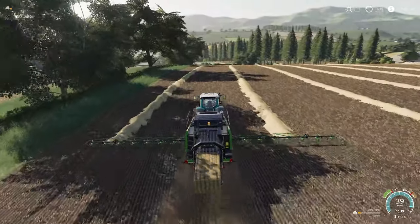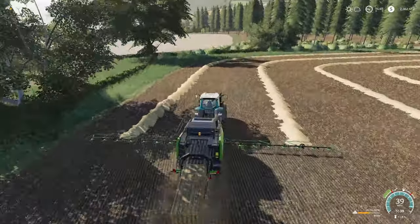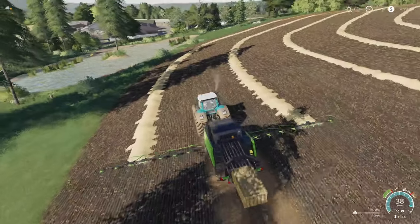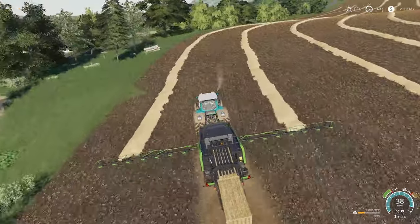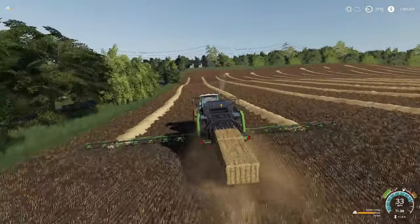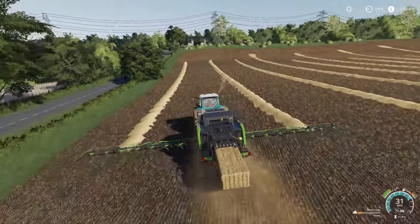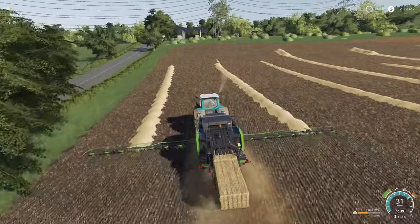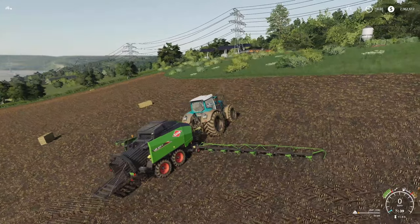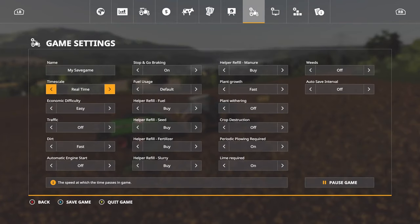There's a second bale and we have two of them — a hundred thousand liters of straw already. This thing goes incredibly quick — we're going 39 miles an hour right now. This baler will go 62 miles per hour if we really want it to. All the bales have been made. I got about 2,600 liters extra — that's totally okay. Let's see how many bales we created today — only 16 square bales.